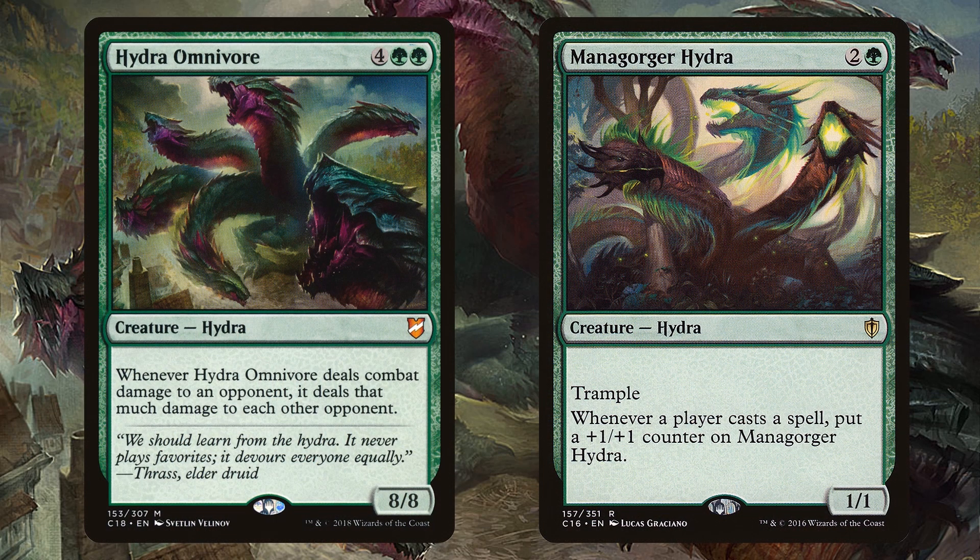Hydra Omnivore is four green green for an eight-eight. Whenever it deals combat damage to an opponent, it deals that much damage to each other opponent. So this is a hydra that can do like 24 damage regularly if you're getting damage through, and we know this works really well in multiplayer. Mana Gorger Hydra is a solid include in Commander — two and a green for a one-one with trample. Whenever a player casts a spell, put a plus one, plus one counter on Mana Gorger Hydra. The multiplayer aspect has Mana Gorger Hydra getting huge.